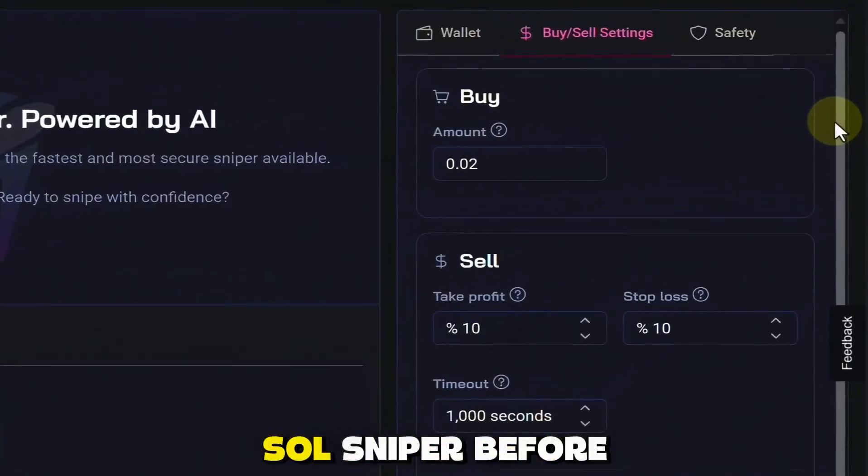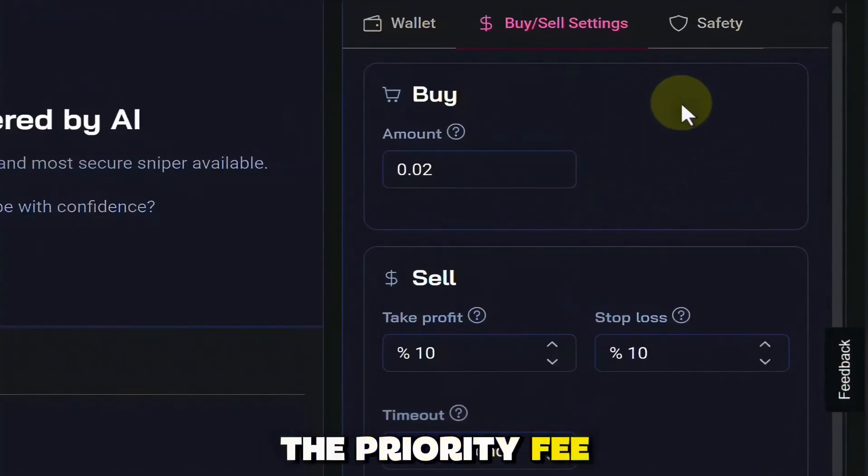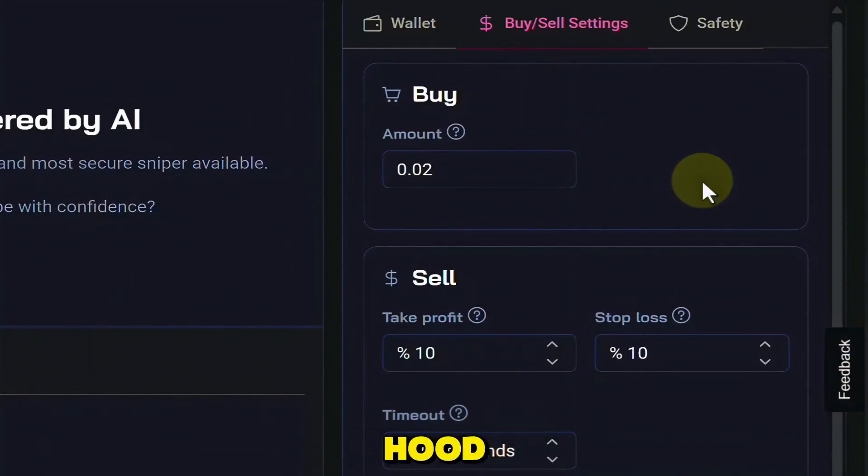If you've used SoulSniper before, you might notice that there's a couple of things missing here. The priority fee and slippage is no longer here — it's built in, it's under the hood and we no longer have to worry about it. So in this field right here is where you're going to set your buy amount. Mine is currently set to 0.02.